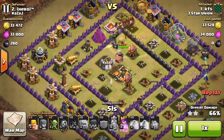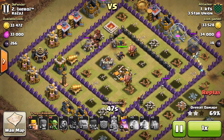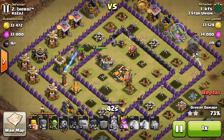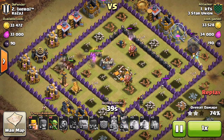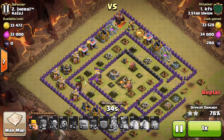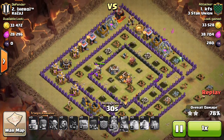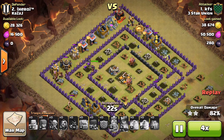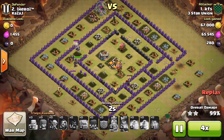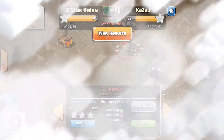Even though he doesn't have many hogs left, the queen can basically shoot down every remaining defense — she can access them all from the core of the base. Another hog goes to a spring trap, but she's there to help. He still has a golemite, some wizards, witches, a handful of hogs, the queen, and a few goblins for cleanup. Nice job to KFS getting the three-star on their number two.